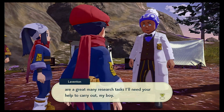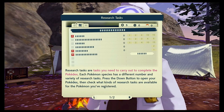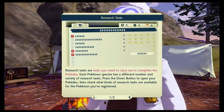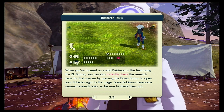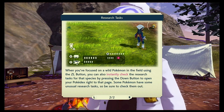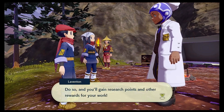There are a great many research tasks I'll need your help to carry out, my boy. The details of these tasks can be found in the Pokedex for you to reference any time. Research tasks are tasks you need to carry out to complete the Pokedex - each Pokemon species has a different number and variety of research tasks. Press the down button to open your Pokedex, then check what kinds of research tasks are available for the Pokemon you've registered. When you've focused on a wild Pokemon in the field using the ZL button, you can also instantly check the research tasks for that species by pressing the down button. Some Pokemon have some unusual research tasks so be sure to check them out. You must catch and battle diverse Pokemon species and carry out plenty of research tasks - do so and you'll gain research points and other rewards.